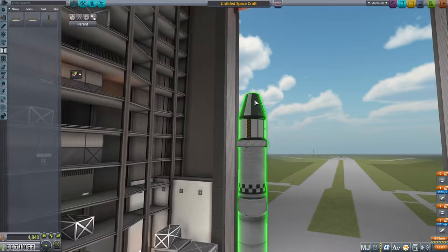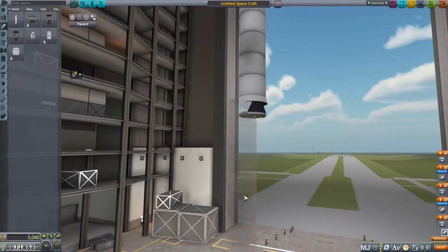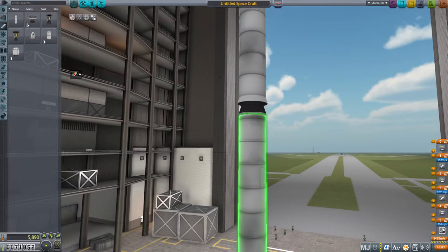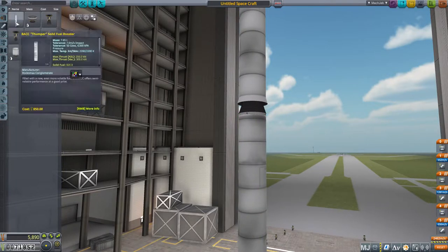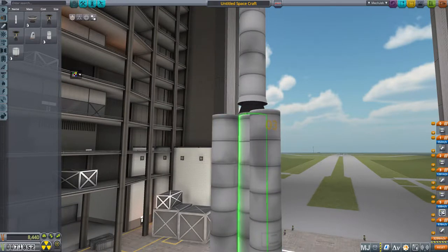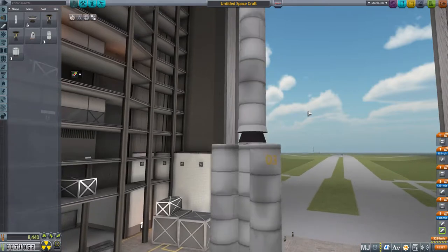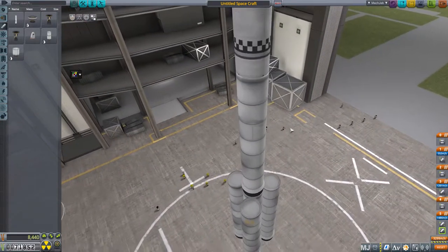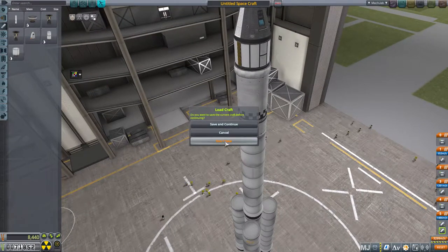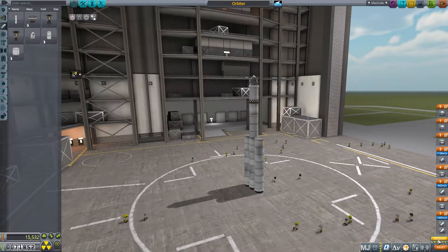That's not enough, and I haven't even started adding the weight of science equipment yet. Let's make this thing bigger — another Thumper on the bottom. That's only gained me half as much delta-V because the rocket is now basically twice as heavy, so we're up to about two and a bit thousand. Let's whack a big quad engine first stage on. That's 1,400 plus another 1,200 — together it's barely enough to get into orbit, which is ridiculous.